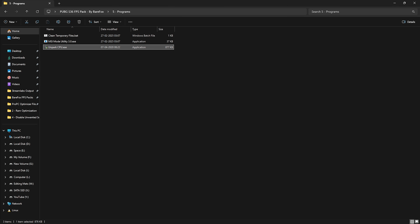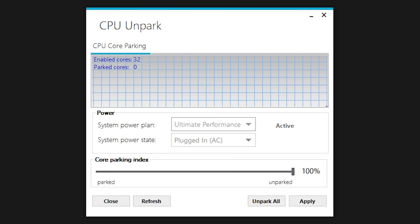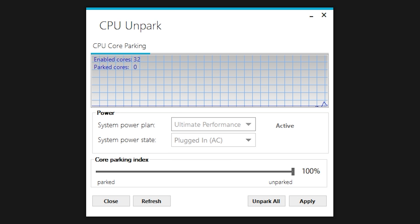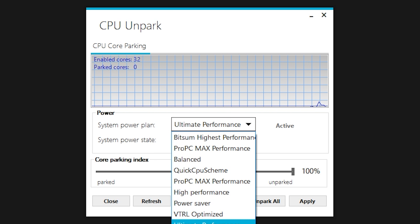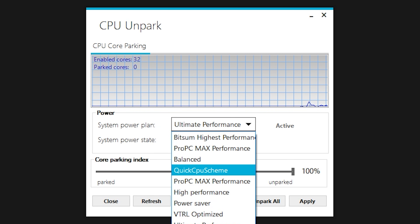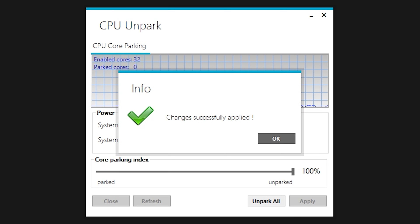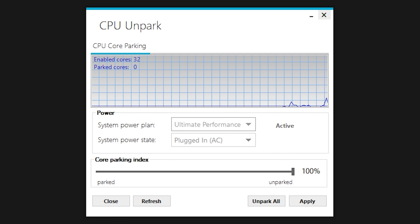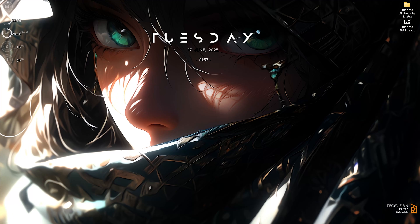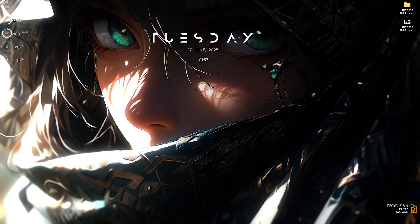The third program is Unpark CPU, which helps optimize your processor performance. Run it as administrator. Windows has a tendency to park CPU cores — putting them to sleep when not in use. To fix that, set your system power plan to Ultimate Performance if available, or High Performance otherwise. Then slide the Core Parking Index all the way up to 100%, click Apply, and close it. You can now close the FPS Pack as well.